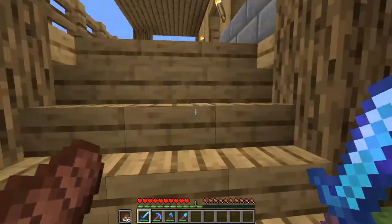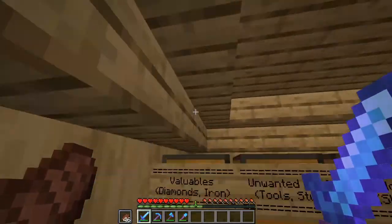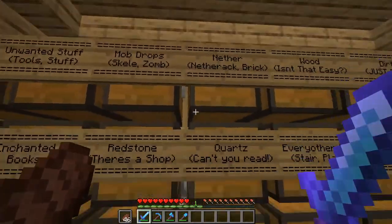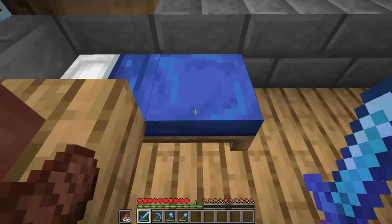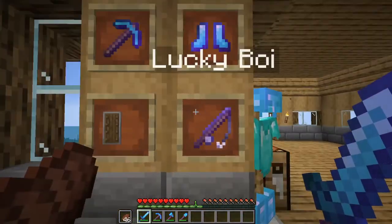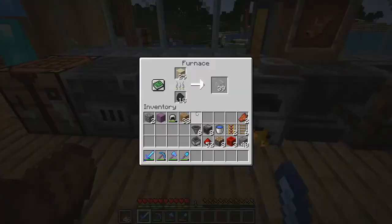What I did in a live stream was create this beautiful piece of art here. We have all the chests and everything set up and ready. We also have a pot plant over here and a bed. We have our Shield of Mystery, Lucky Boy, and all this cool stuff. We've got an armor stand and some paintings.